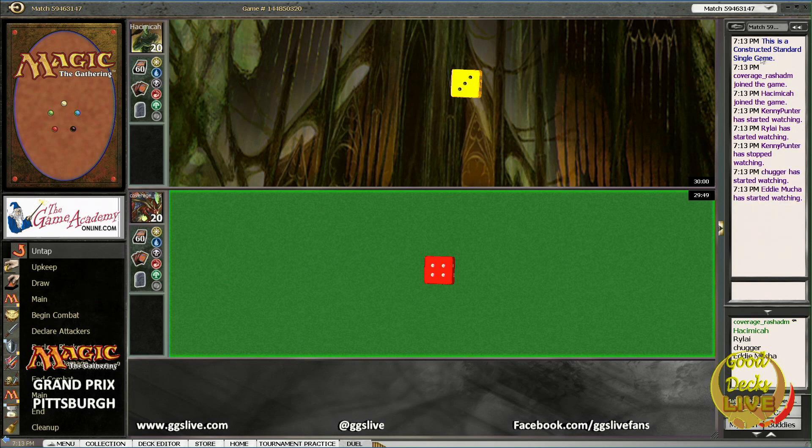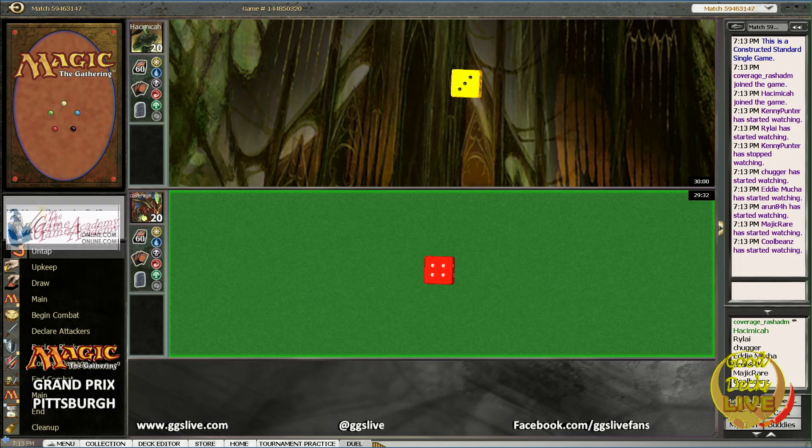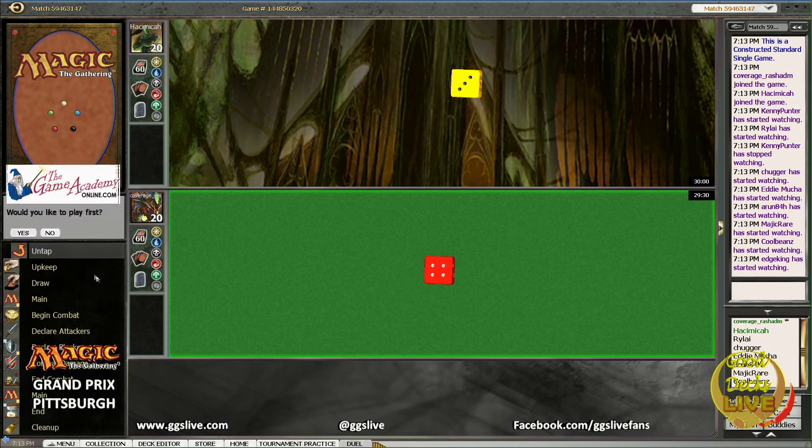Hello and welcome to Good Decks Live presented to you by TheGameAcademyOnline.com. Coming straight from Grand Prix Pittsburgh, I'm Ben Swartz here with Ray Punzlan and Rashad Miller. We're testing out Brian Kibler's Blade Breaker — it's a red-green aggro deck. We just showed you the deck's contents and we're about to start the game now.